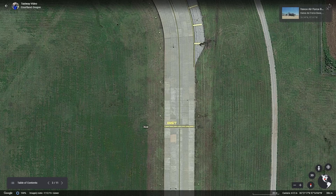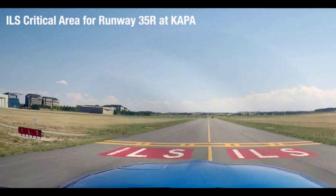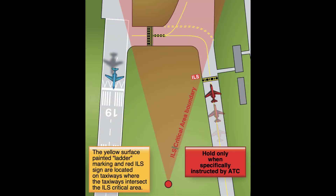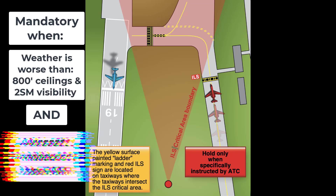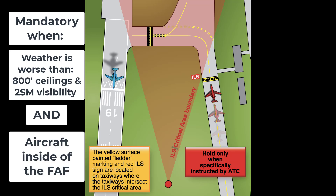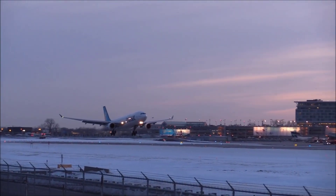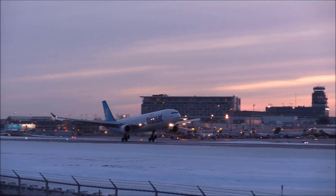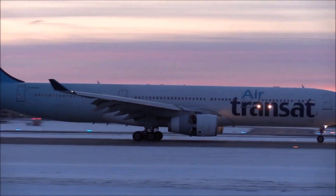Up next are the ILS critical area hold position markings — basically a yellow ladder that straddles the taxiway. These markings prevent aircraft from interfering with ILS frequencies during low ceiling days, specifically when weather is worse than 800 feet and two statute miles of visibility and an aircraft is inside the FAF. The ground controller must ensure nobody is inside that area, otherwise the aircraft on final must go missed approach. When applicable, ground should furnish instructions to hold short of the ILS critical area, but if they don't, it never hurts to ask.